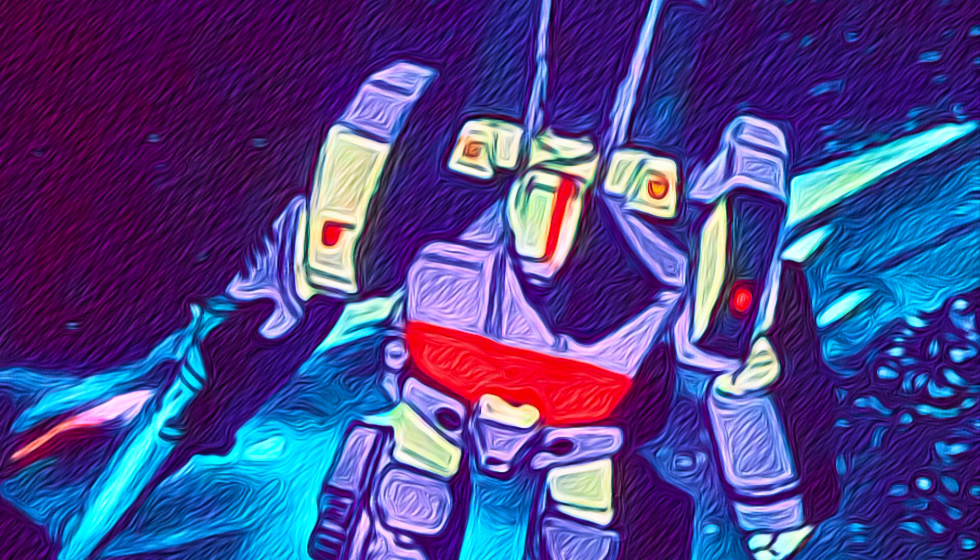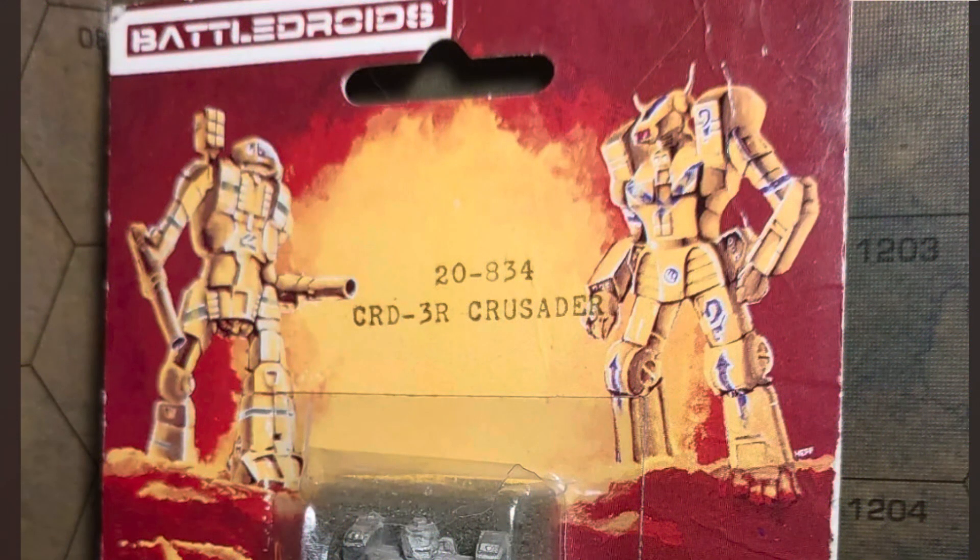The Crusader is a focal point of firepower on the table. It can stand next to Marauders and more hammers and handle itself. Its primary feature is that it has weapons for all ranges like the Stalker, but with very few heatsinks, so you only use the best weapons at any one time. It has a lot of armor too.